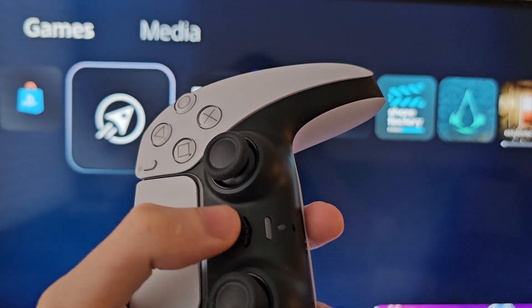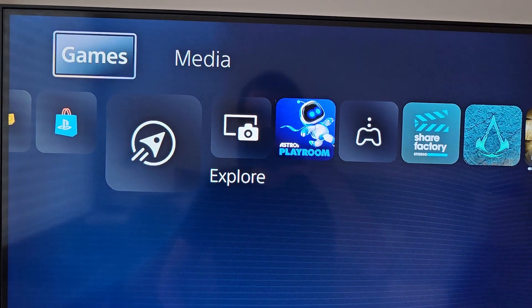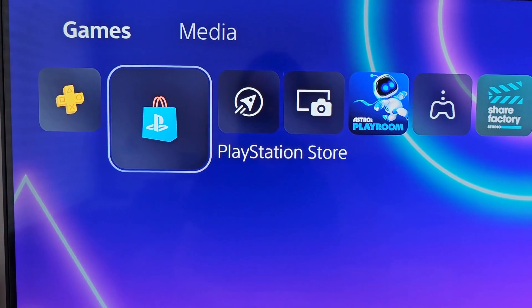If you're not, just hold the PS button. Then you're gonna make sure you're on the games tab. Then you're gonna go to the left to PlayStation Store.